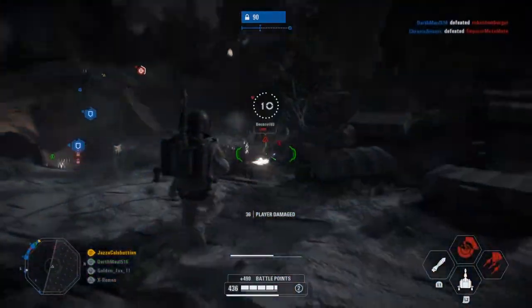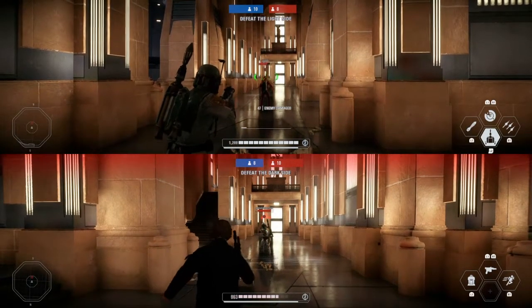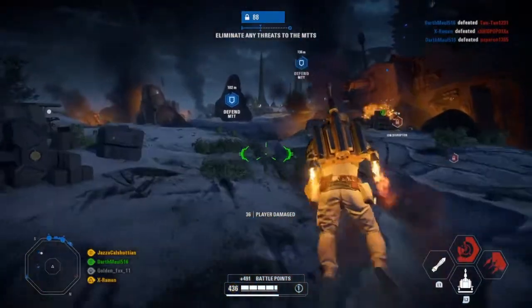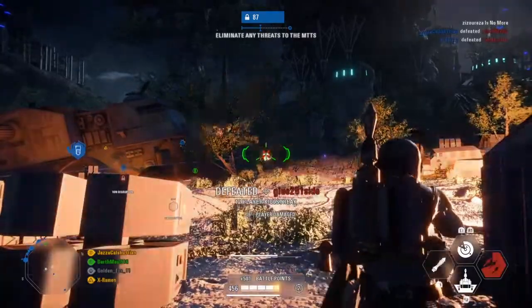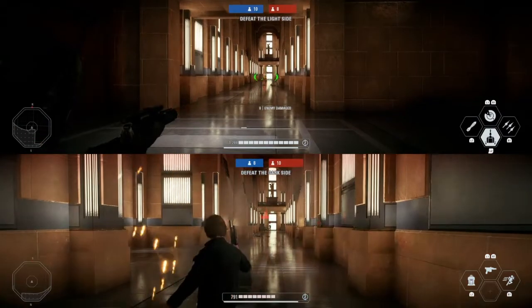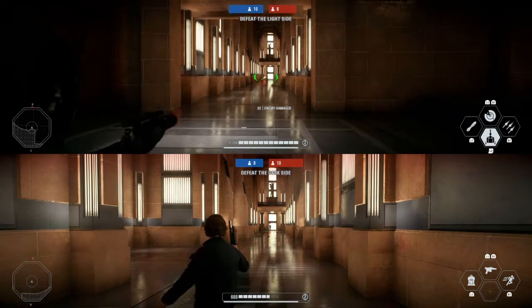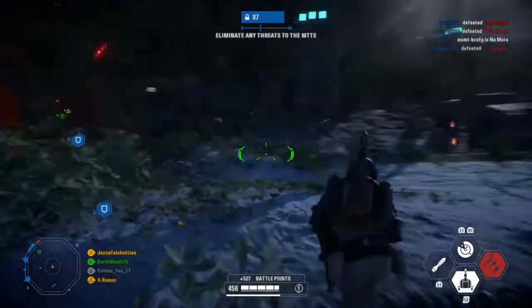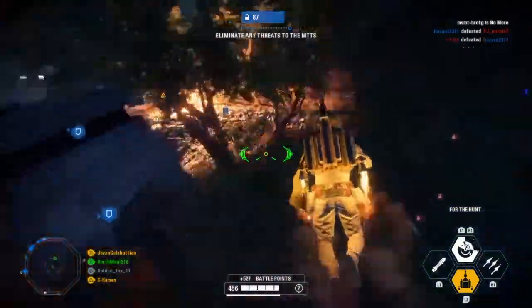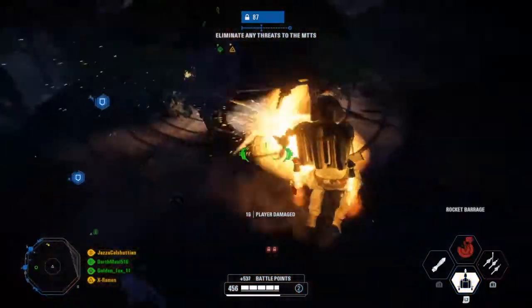His weapon of choice is his EE3 blaster, which is a three-burst weapon that deals 35 damage to the body or 66 damage to the head at close range, totaling 105 or 199 damage respectively assuming all three shots land. This drops off to 25 damage to the body or 47 damage to the head at longer range, totaling 75 or 141 respectively. The spread on his blaster is quite high at long range and you are unable to aim down sights, so it is recommended to stick to close and medium range encounters. At these ranges it is one of the best overall weapons in the game.